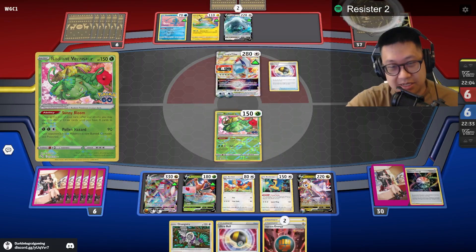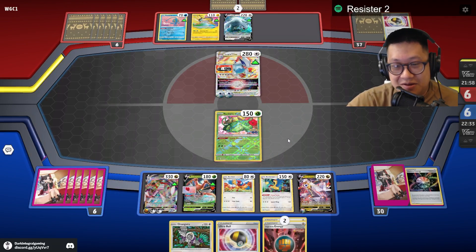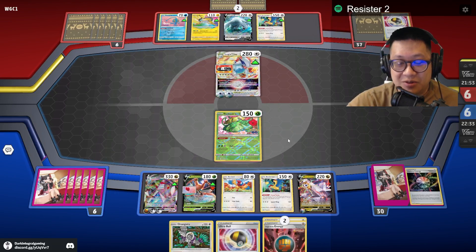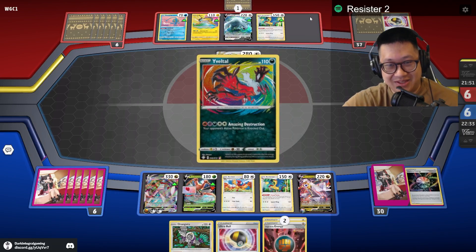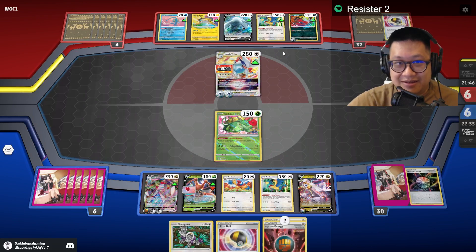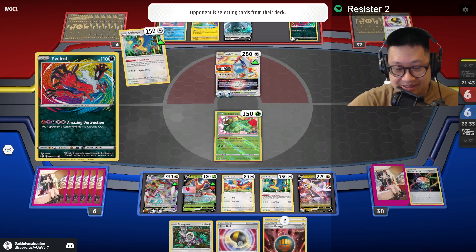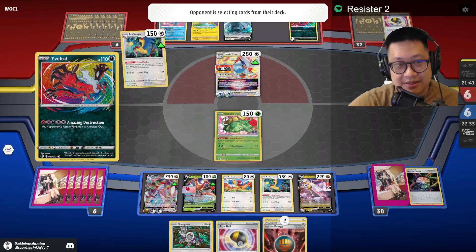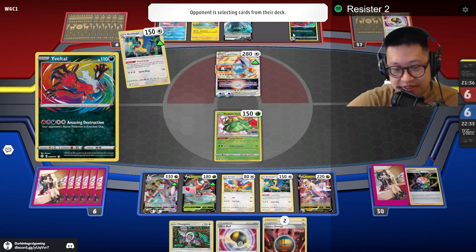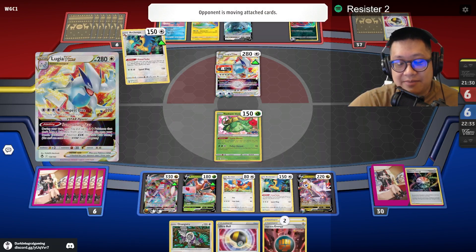I'm going to send a reach — there is evil tool at the bench. Now he has no draws whatsoever — it's going to be a race to see who gets what. Now there's bench space for him to get a KO. That sucks. Are you gonna take the prize card now and stop my draws?